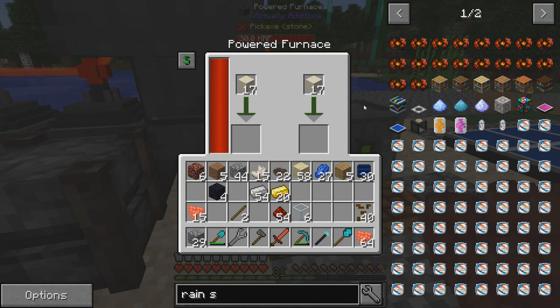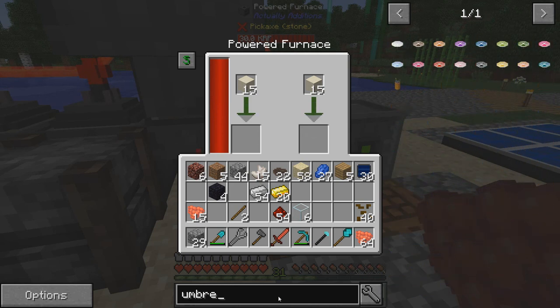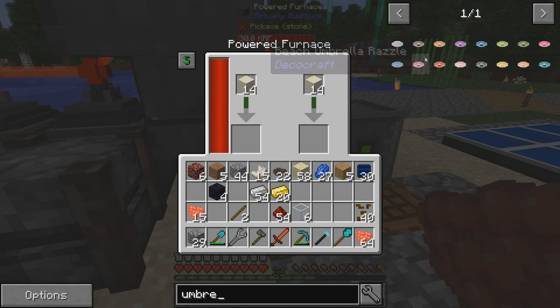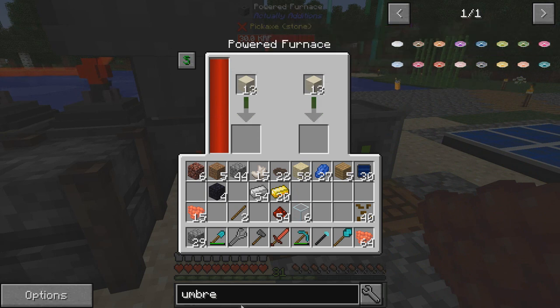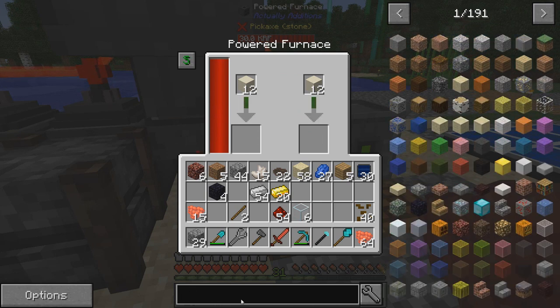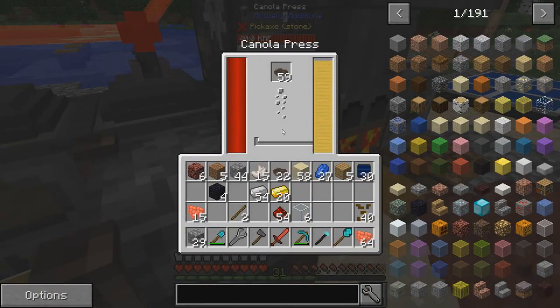We're gonna get a solar panel and it's just gonna give us even more power. Is there such thing as an umbrella for when it rains? In Sky Factory there is a rain shield that stops it from raining - that thing is so awesome. I love that machine and it's pretty easy to make.